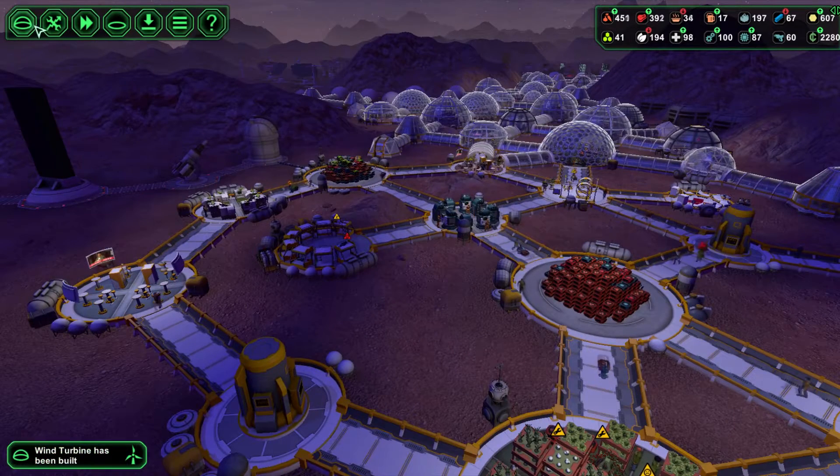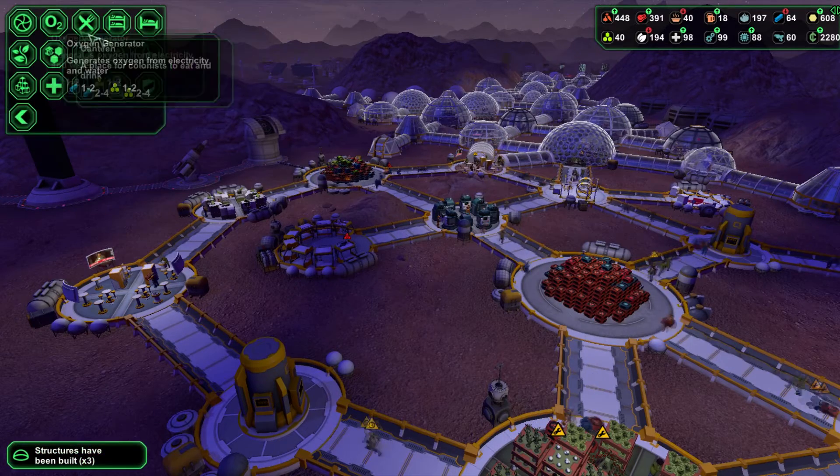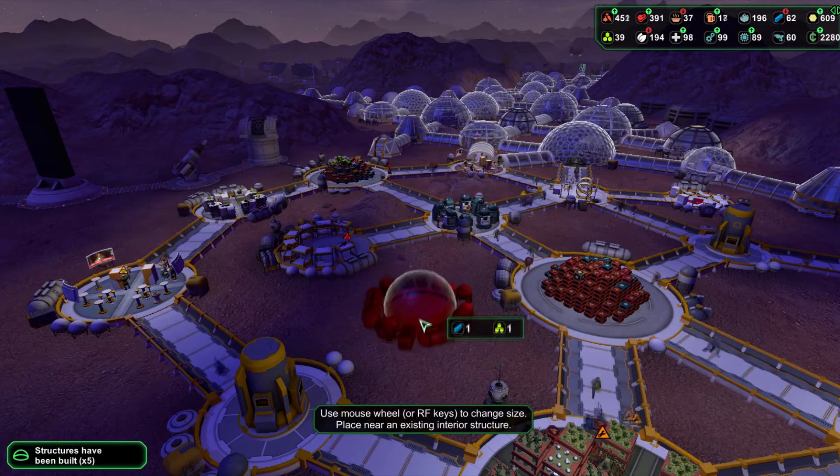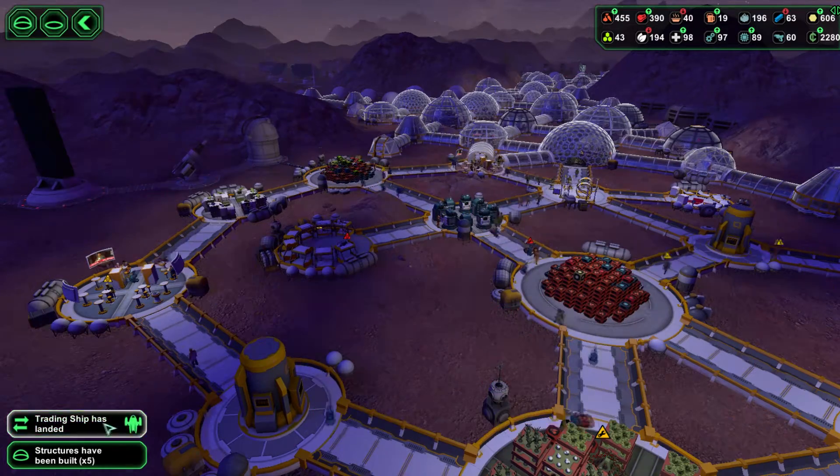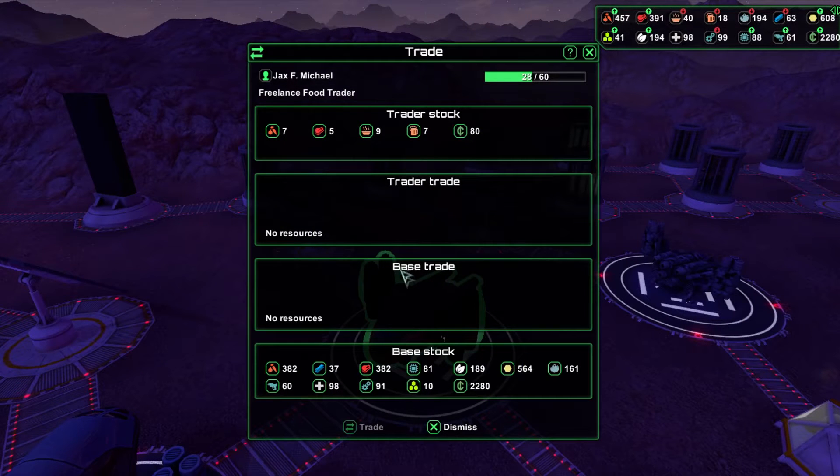I wonder if we can get a multi-dome in here — a little wee one. No, that's pushing my luck. We have a trading ship — we can grab these. We've got so many coins now, 112. Let's pay with coinage. A little bit of overspending there — 112. So we get some beer and we get a little bit more food.